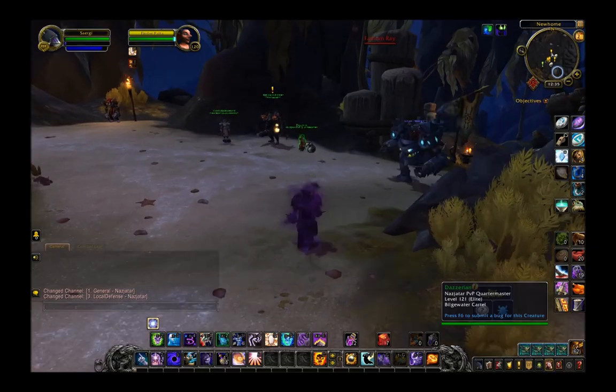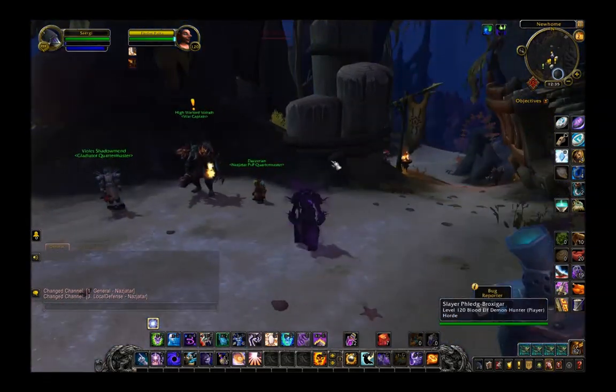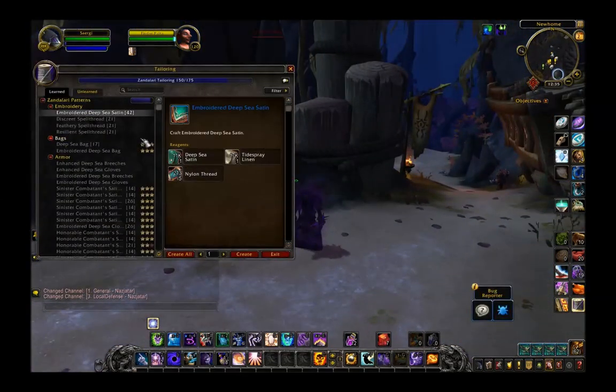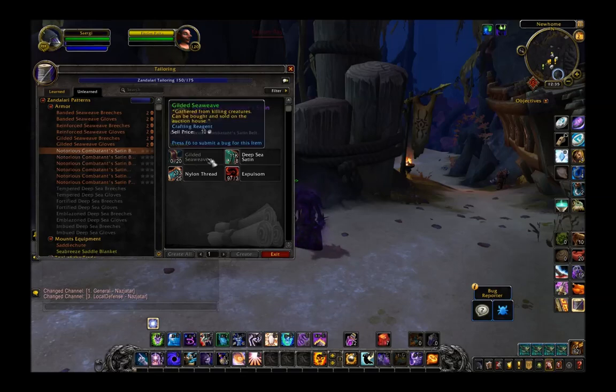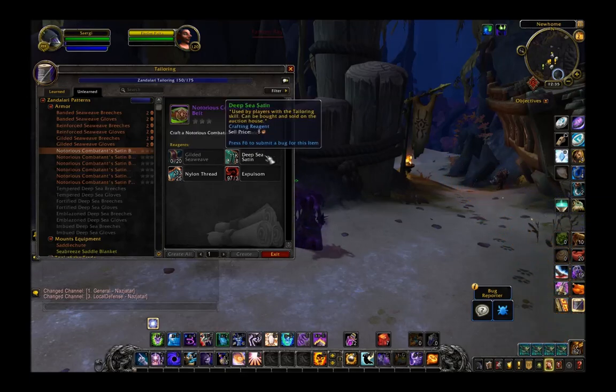There's a Nazjatar PvP quartermaster here. If we go to unlearned, we have a new set of notorious combatants gear. It looks like it'll take a combination of the new gilded seaweave cloth and the deep sea satin we've been using, plus expulsum as usual.